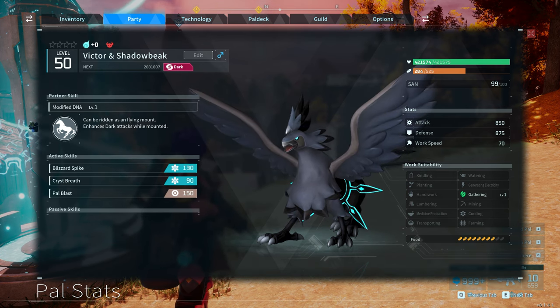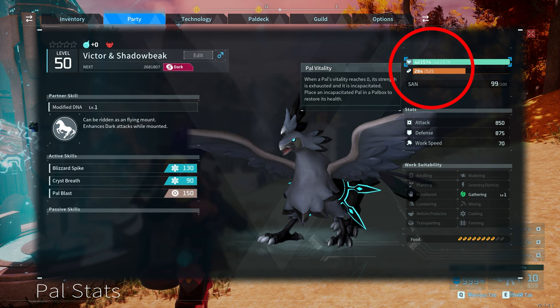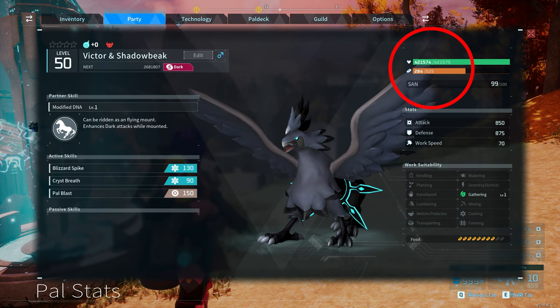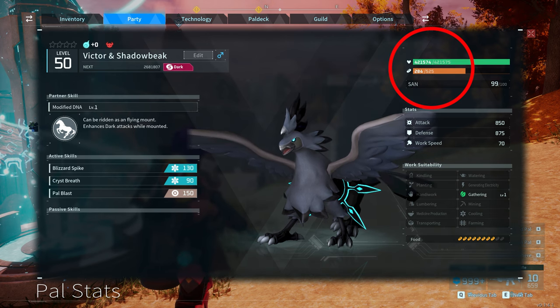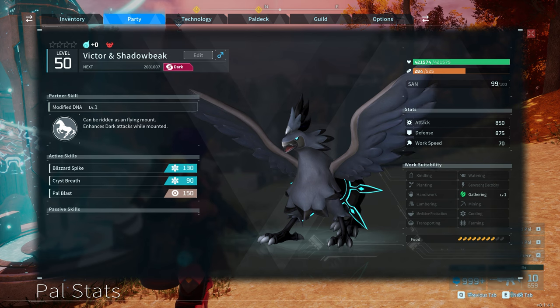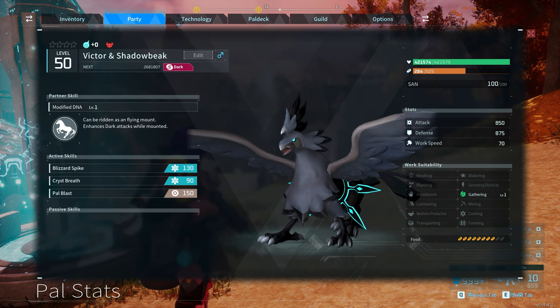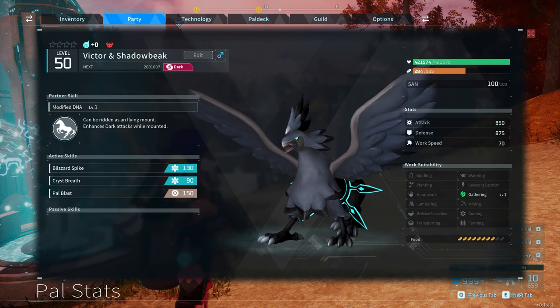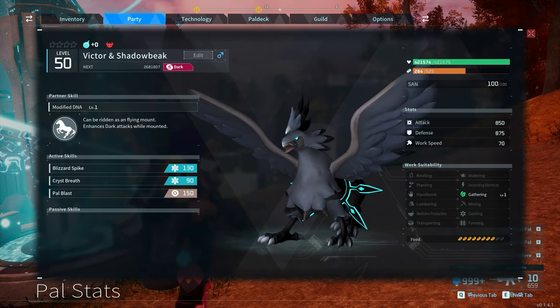One thing I want to point out — if you have a look at the health of this particular one that I've got here, it's 421,000 plus. So this is incredibly high. I captured this guy with a party of four. The more people you have stacked into this party doing this little trick, or glitch I guess you could say, the higher the health is going to be of Victor and Shadowbeak.